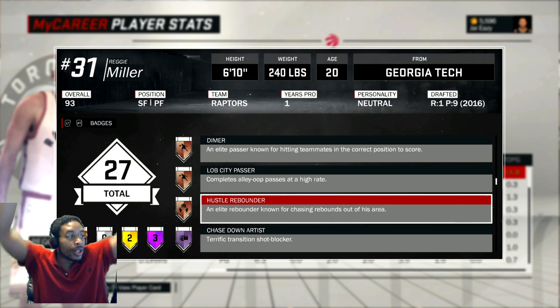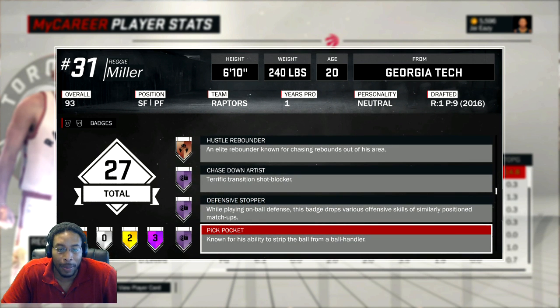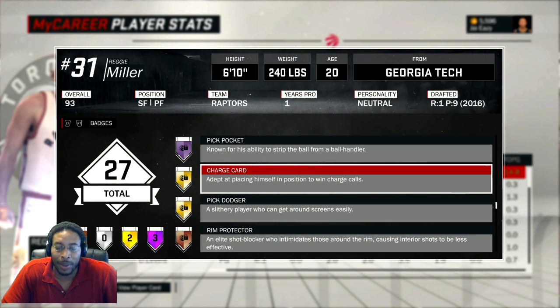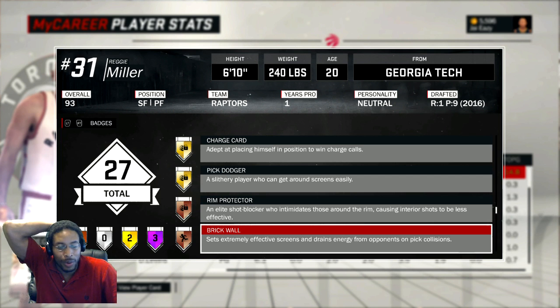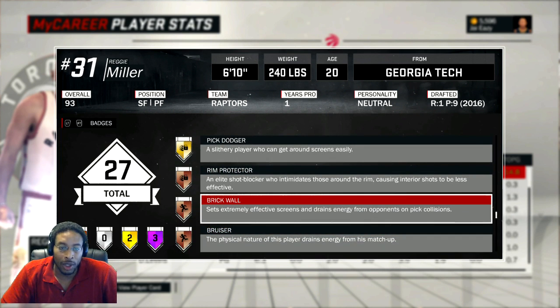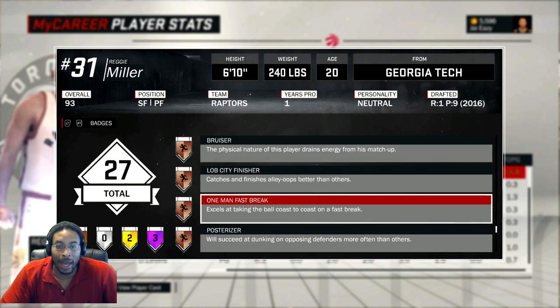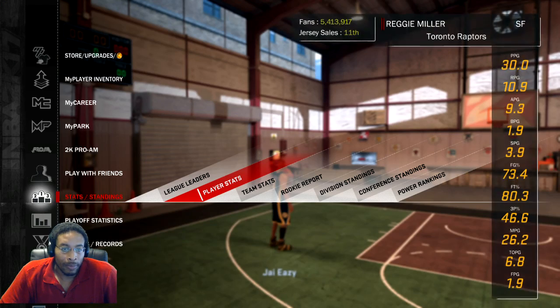Hustle Rebounder - that badge is a pain to get but once you get it you see guys just going straight up for rebounds, it's crazy. Chase Down Artist is amethyst, Defensive Stopper Hall of Fame, Hall of Fame Pickpocket, and I did get Charge Card and Pick Dodging but I need to play more games to get those to Hall of Fame. Pickpocket I can get to Hall of Fame just by running around picks. Also got Real Protector, Brick Wall, Bruiser, Lob City Finisher, One Man Fast Break, Posterizer, Alpha Dog, Enforcer, Microwave, and Spark Plug.